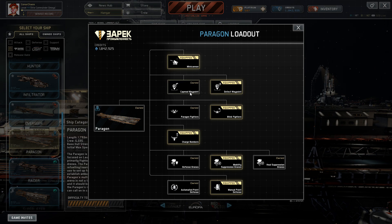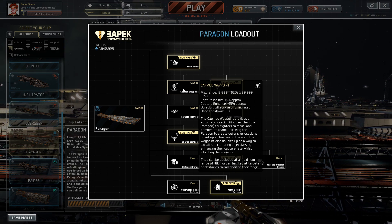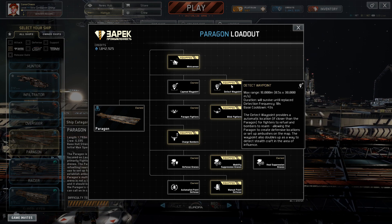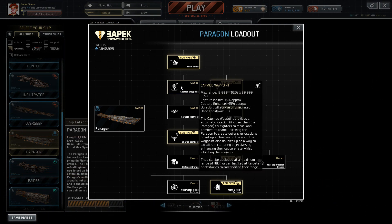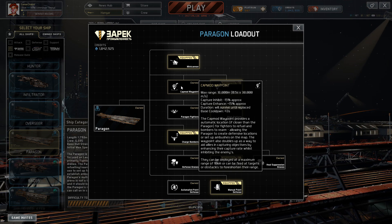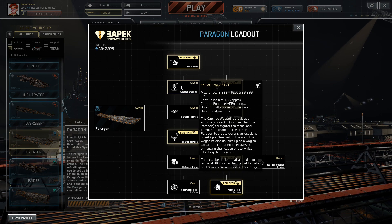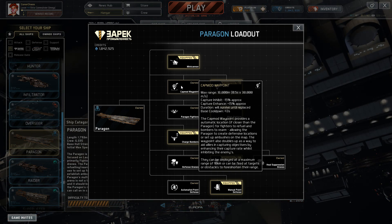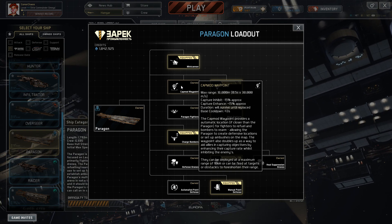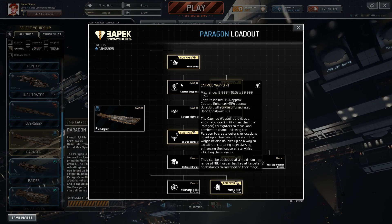Next we have two different waypoints. The first is a cap mod that makes it easier to cap mines or gamma, and the other is the detect waypoint, which helps you detect cloaked ships. Max range is 18,000 meters. The capture inhibit option slows the enemy from capturing a point by 15%, increases your cap speed by 15%, and its base cooldown is 43 seconds. It survives until replaced or destroyed. It's handy having this in the field as a forward refueling point for your fighters or bombers.